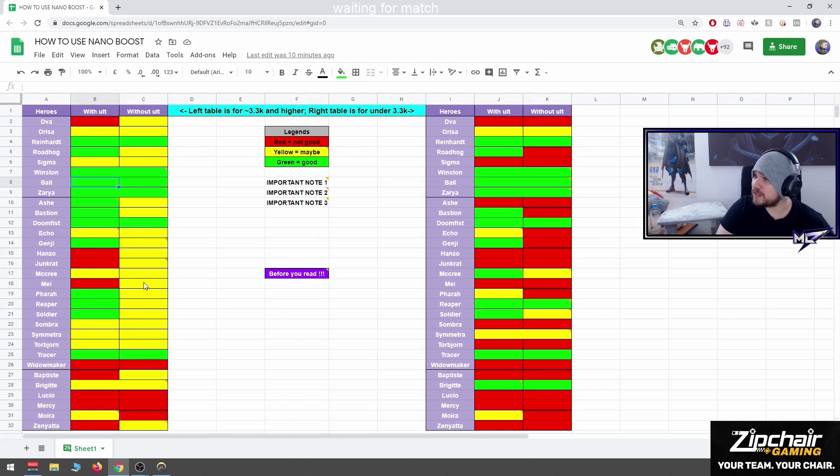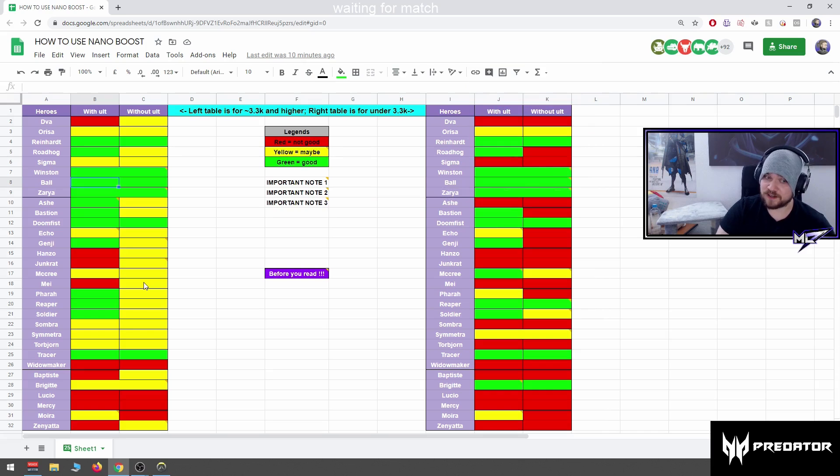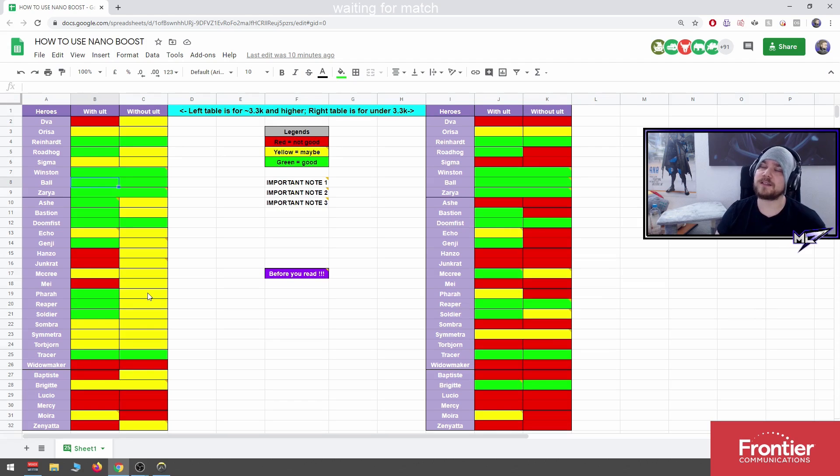Mei: good nano target — without ultimate she becomes even tankier when she walks in front. If she has shift she's a close-range good nano target. If she walls and walks into five people, you force her freeze later, force her shift later, and she gets her ult faster. Pharah: if she has cooldowns or asks, she can engage hard with her E — more likely to happen in diamond and higher.